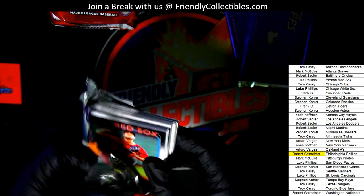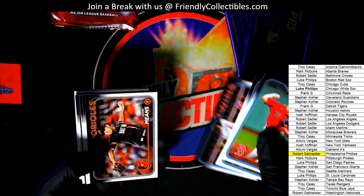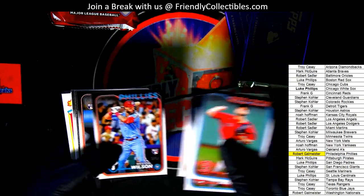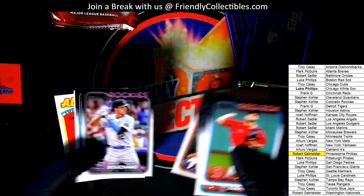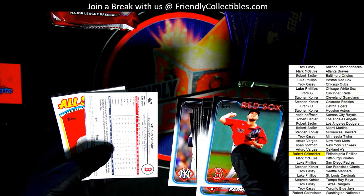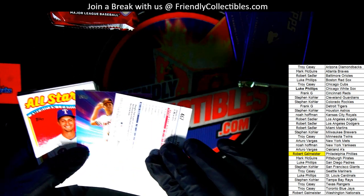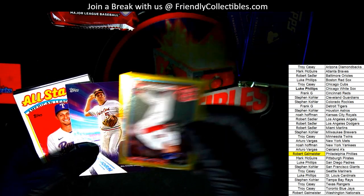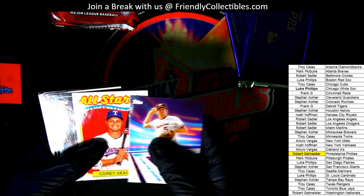He was having a terrific rookie season and then he got injured. That Giants player is really good. Vaughn Grissom out of here — Red Sox, gold foil. Brooks Robinson around the horn insert. Corey Seager.